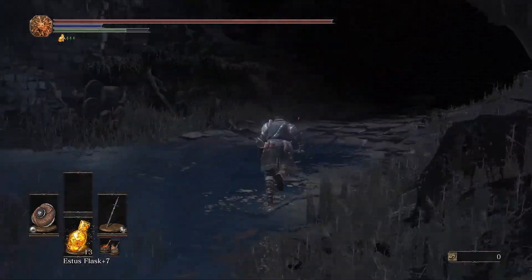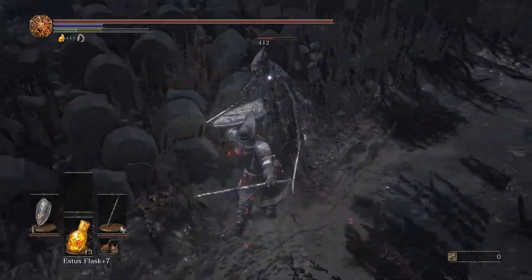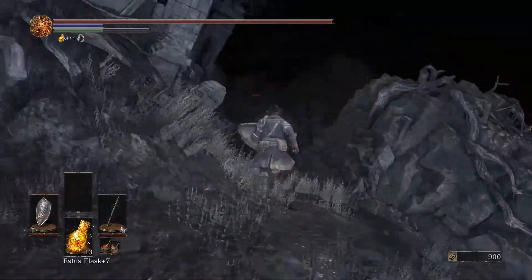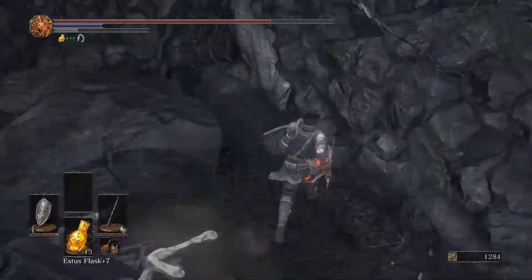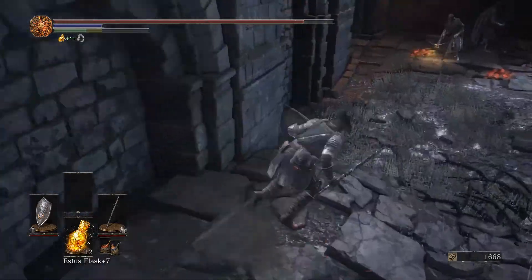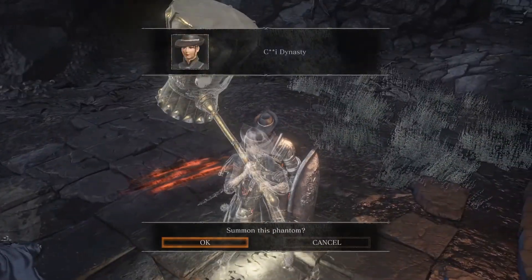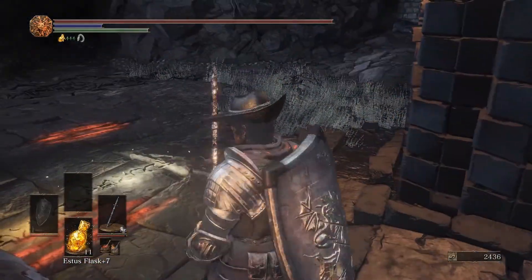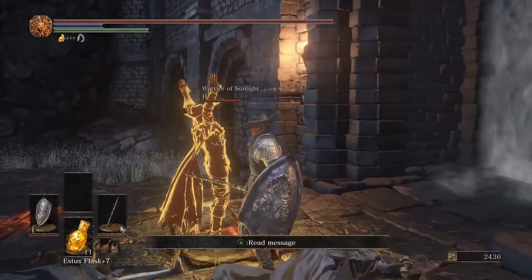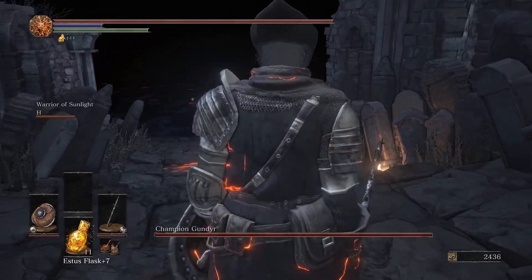With this guy, for me, you just got to be on point with those parries because the parries are going to be the saving grace — they ruin his rhythm and give you time to think, slow the fight down. I killed that Grave Warden because I got sick of it following me, and I decided I was going to summon the Sword Master. If you're watching this walkthrough and you have the opportunity to fight this boss alone and solo it, that's sweet. But if there's somebody available with a big sword, definitely summon them.